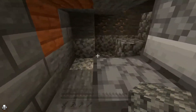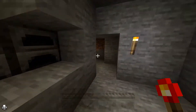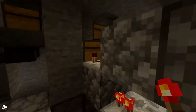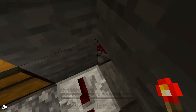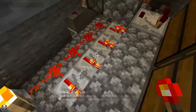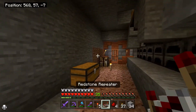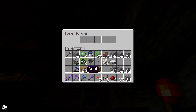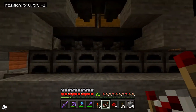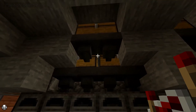I did a little bit of a change up in the back. I'm now taking a signal instead of from the timer — I'm actually taking a signal from the observer that is powering this piston over in this corner. So whenever the array itself shifts it takes a signal from this piston and that's what's unpowering all of our hoppers. I did a test here with just coal and it worked, so let's do a test now with coal and some stone.